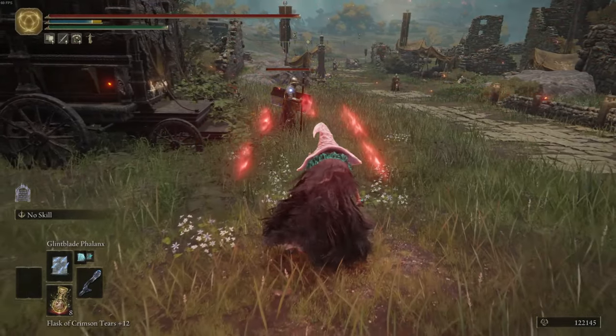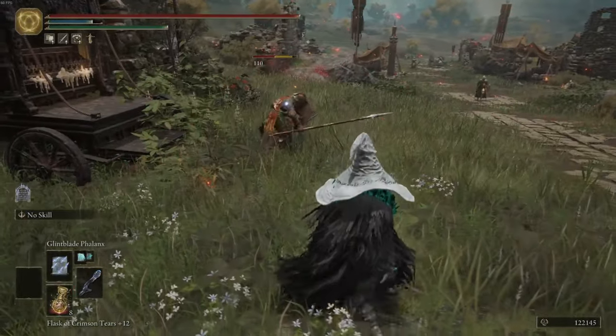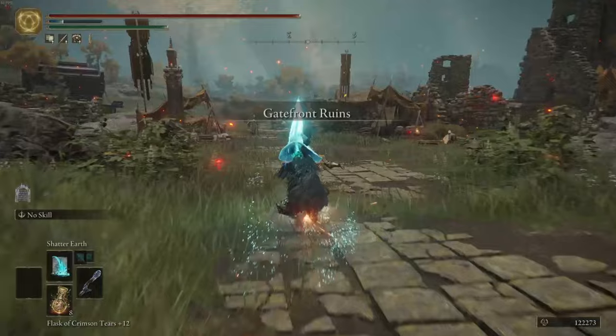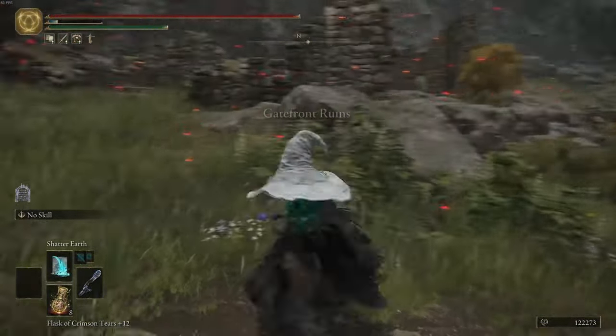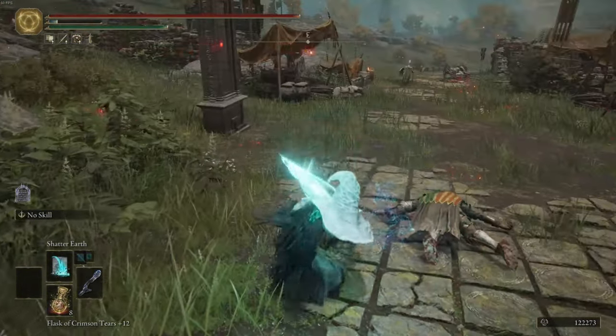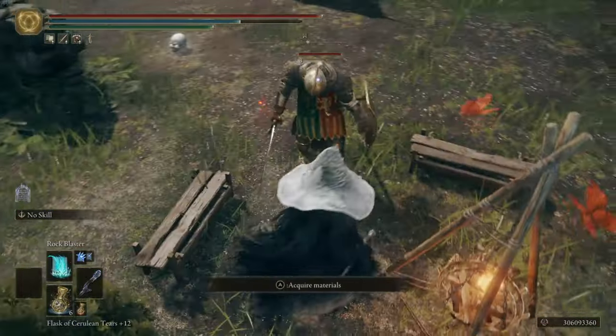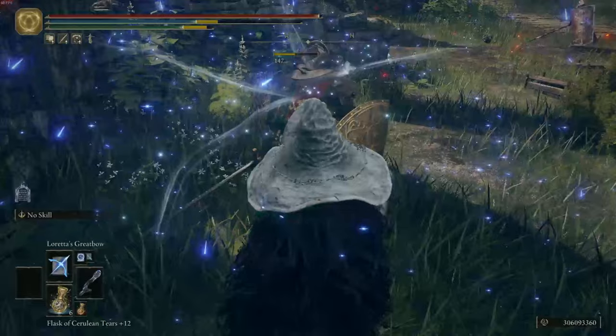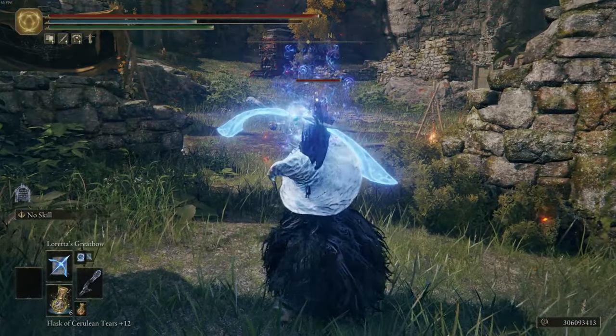The Glintblade Phalanx is red now and deals some bleed damage, so I guess people can abuse this even more in PvP. Shatter Earth was kind of buggy and I had a really hard time hitting an enemy, but it's a good proof of concept. The Rock Blaster hits midair for some reason, so that was weird. The rest of the spells changed the cast animations and maybe added a projectile.